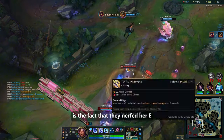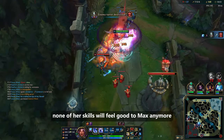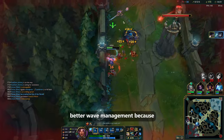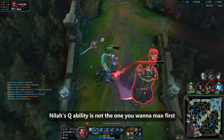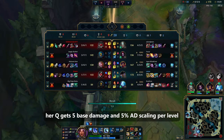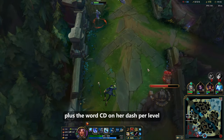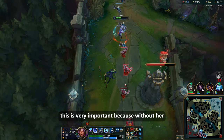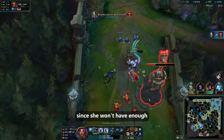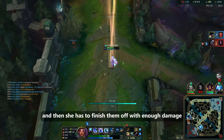What I find disturbing is the fact that they nerfed her E, which is her main damage source in the early game. None of her skills will feel good to max now because of the E nerfs, and you can only try to outfarm and gap enemies through better wave management. Contrary to what most players may think, Neela's Q is not what you want to max first — her Q gets 5 base damage and 5% AD scaling per level, compared to her pre-nerf E's 25 base damage plus lowered cooldown on her dash per level. Without E damage, it's very hard to start or win fights as Neela in the early game, since she already has a hard time getting on top of ranged targets and then needs enough damage to finish them off.